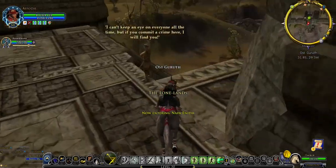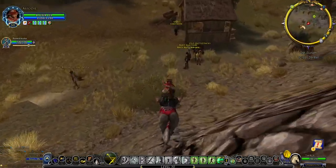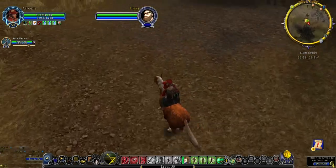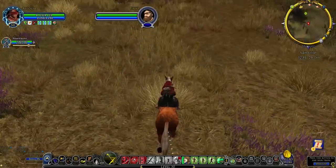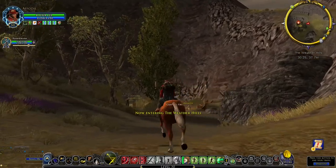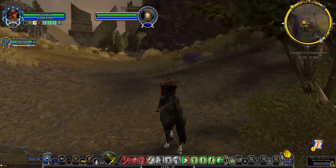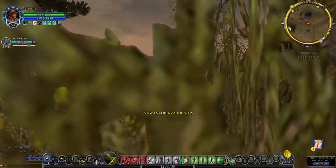At Ost-Geruth, take the Stable Master to Kandith's encampment, and then take the Stable Master to the Forsaken Inn. Both of these travels are swift, despite not being marked that way, and they are both free. Note that to have travel from Ost-Geruth to Kandith's encampment, you must have completed or be working on Fires in the North, which is Epic Volume 1, Book 3, Forward. And to have travel from Kandith's encampment to the Forsaken Inn, you must have completed or be working on Epic Volume 1, Book 2, Chapter 6, Protected by the Eagle Lane. If you do not have both of these, you can take the slow Stable Master route from Ost-Geruth to the Forsaken Inn and skip Kandith's encampment. This adds about 2 minutes 45 seconds of travel time.